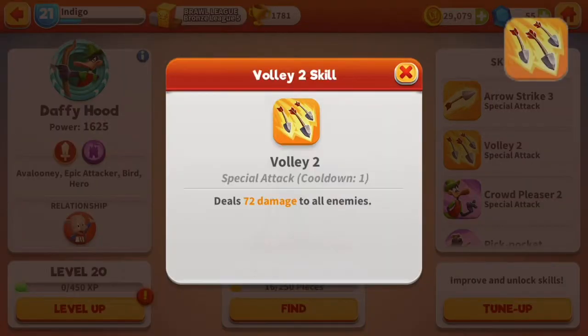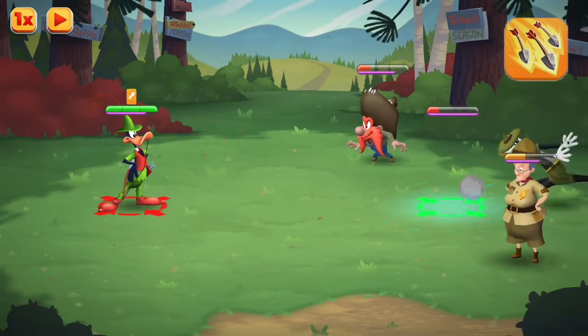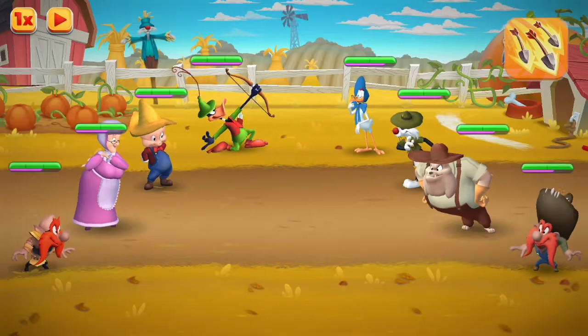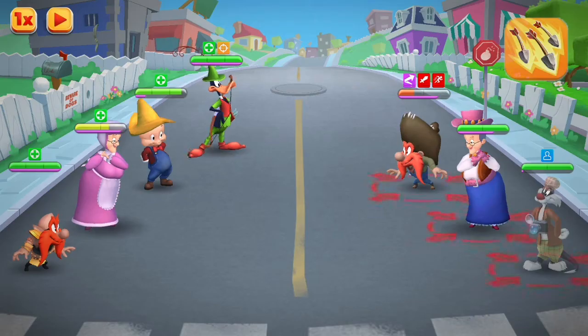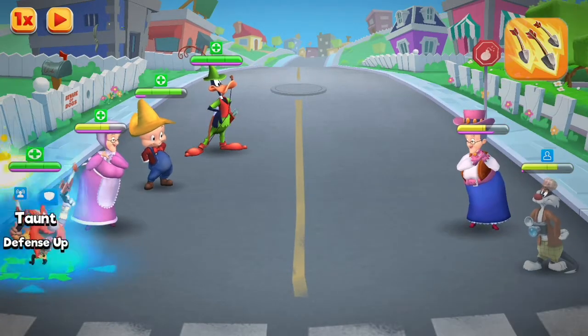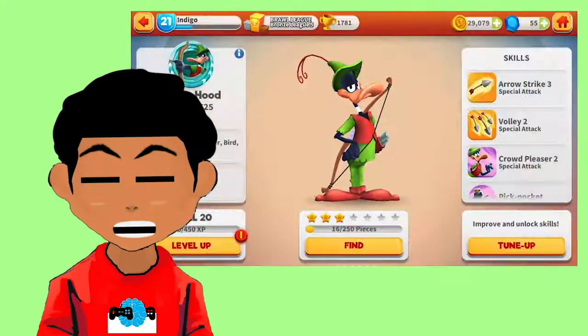Daffy Hood's second skill is his Volley attack. Volley is a special attack that allows Daffy to attack all enemies at once. The attack does small damage compared to his other attacks, but it's great for weakening multiple enemies at once — especially great to use when an enemy is very low in health and you don't want to waste a full attack on just that one person.